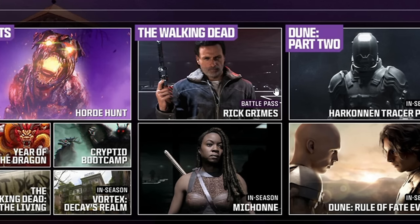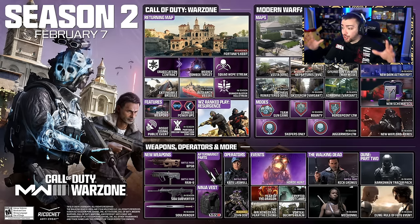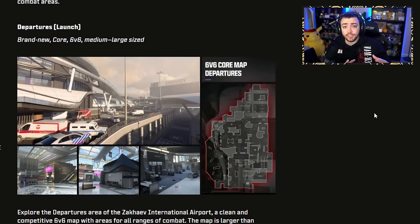New operators: Rick Grimes is going to be in the Battle Pass, and Michonne will be available later on in season. I believe we're also getting the Dune Part 2 event as well — there's going to be a new tracer pack and a new event later on. Overall, this season is jam-packed with weapons, maps, events, and things to look forward to. I'm excited for the Walking Dead event, Year of the Dragon, and another Vortex game mode. Sledgehammer is really cooking up. Alongside the release of the roadmap, we got a huge blog just detailing everything.